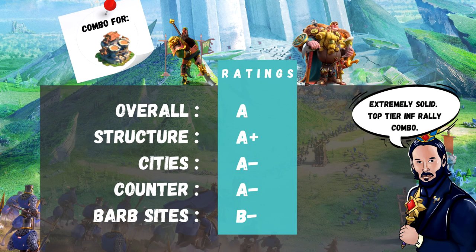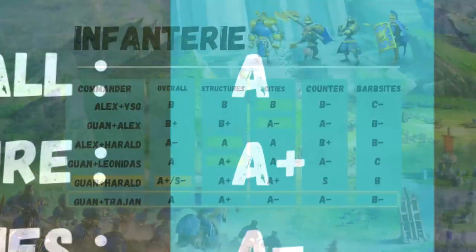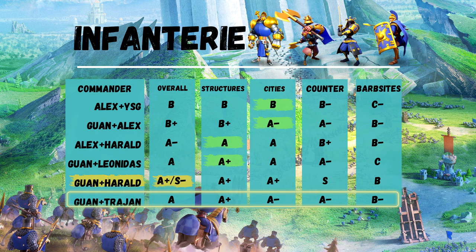Guan Yu and Harald: extremely solid. I spoke about this combo as the best infantry rallying combo, which can be devastating if you have top equipment. A plus, S minus overall, which can even go to S with the right equipment. Check out my infantry video — card up on the top. Guan Yu and Trajan: surprising alternative to Guan Yu and Leonidas or Harald. You can fit mixed troops in there with the right talent tree on Guan. Join our Discord — we have talent trees there and you can request whatever you want. Guan Yu and Trajan is still dealing a ton of damage when you put mixed troops inside. I rate this with an A.